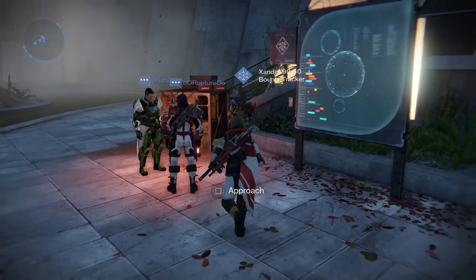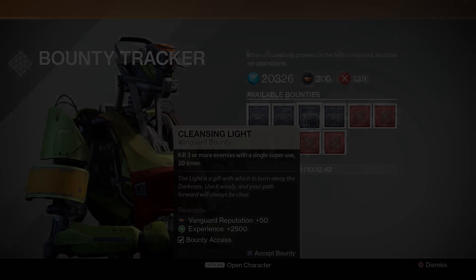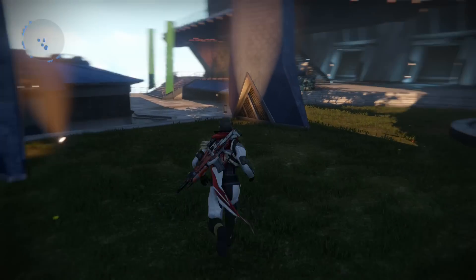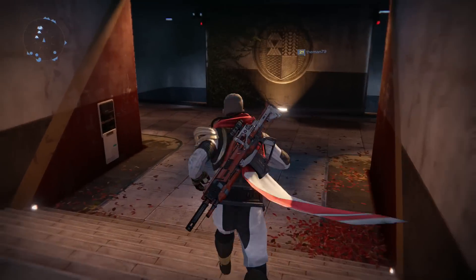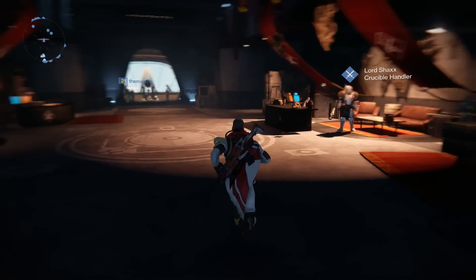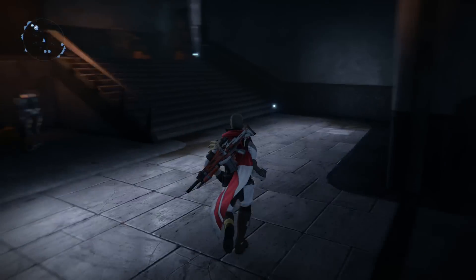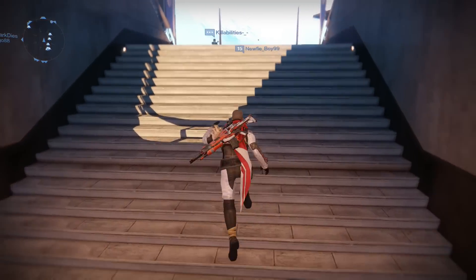What you need to do is gain reputation by doing bounties and strikes. You gain marks and reputation for Vanguard, and you can do the same thing for Crucible. If you get a high enough Crucible rank or Vanguard rank you can buy from those merchants. There are two Crucible merchants in the main area, and you can also talk to your main Vanguard guy — you can buy armor and weapons using Crucible marks, but those are limited by week.